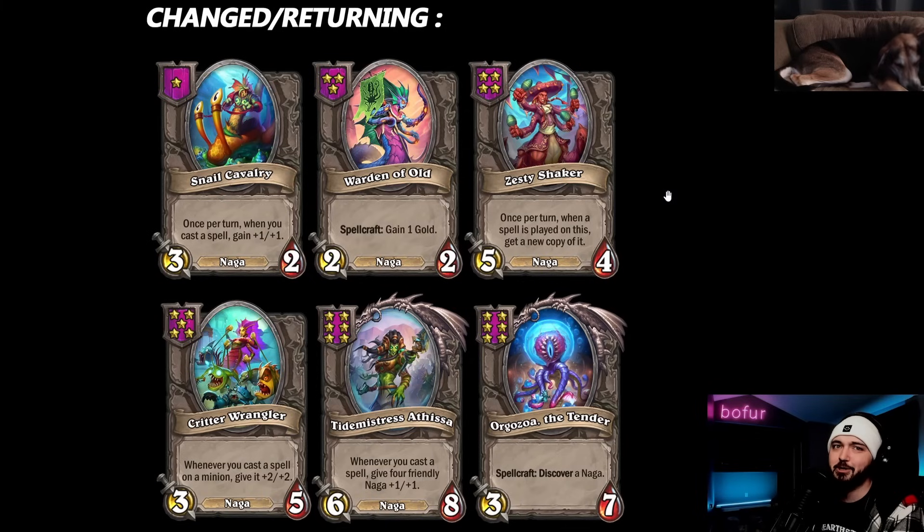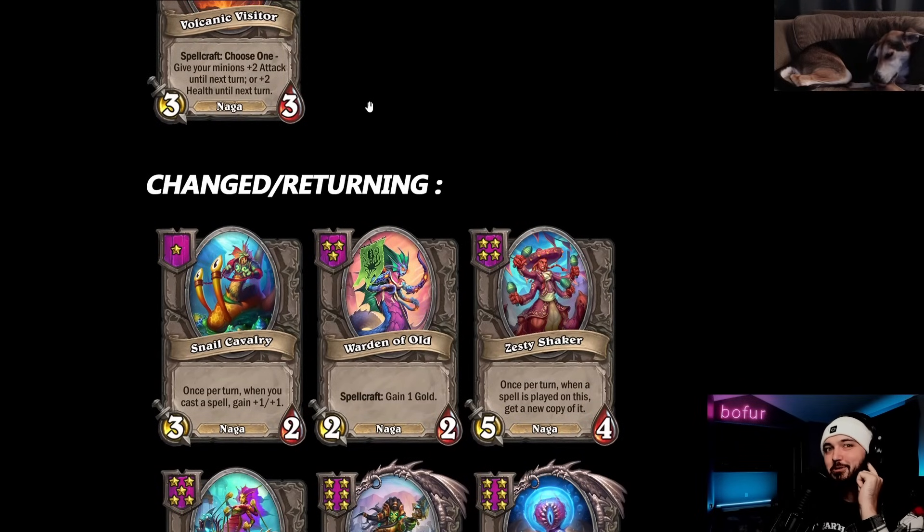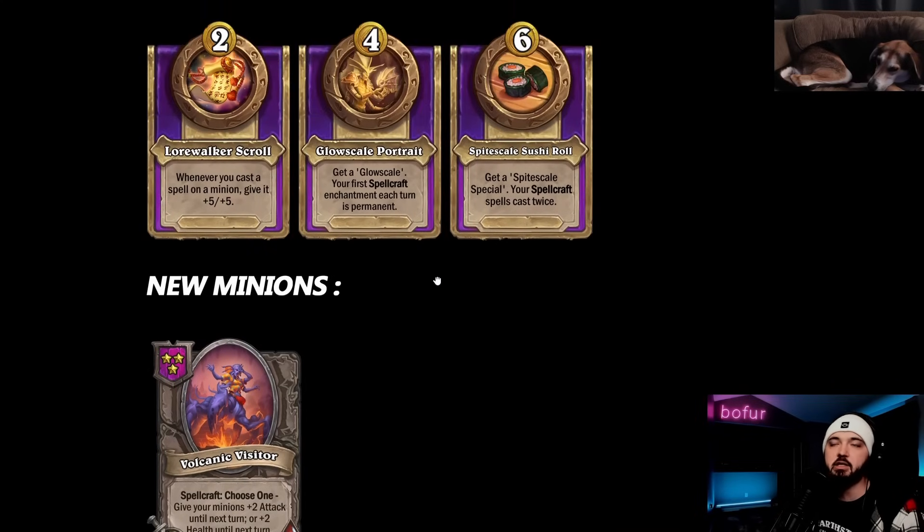Warden of Old is coming back in spellcraft form - very different from the old three-star death rattle that gave a coin. Now it's a three-star nerf to two-two spellcraft: gain one gold. Still gives you gold, just in a different manner. Snail Cavalry is getting its time in the sun - a one-star that permanently scales by one-one whenever you get a spellcraft spell. It grows gradually over the mid-game, thematically at a snail's pace. Also new: Volcanic Visitor, spellcraft choose-one giving plus-two attack or plus-two health until next turn - big board buff for a three-star.